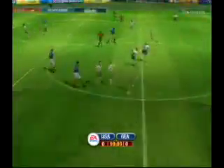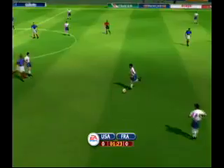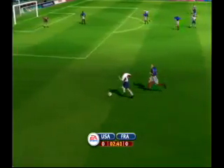EA Sports added an assist feature for those that might have found this to be a little bit too difficult, but it really doesn't help you all that much, because all it does is when you're facing away from the middle of the field, it'll make the ball go towards the middle of the field, but you still have to put spin on it, so it's still pretty difficult to get a good cross field pass.